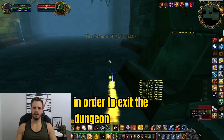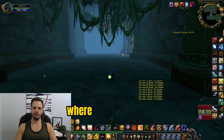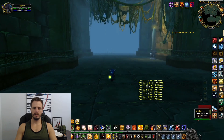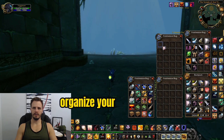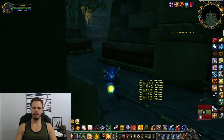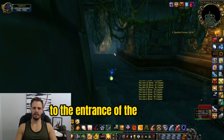To exit the dungeon and reset, go back into the main chamber where the big circle is, walk straight to the other side, and take a right when you get into the next room. During this time organize your bags if you plan on running again. Then take a right and follow the staircase down to the entrance of the dungeon.